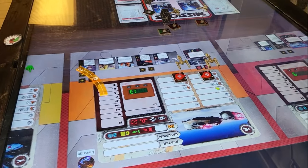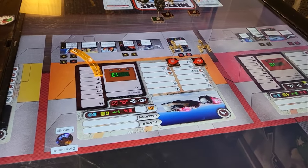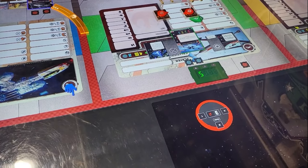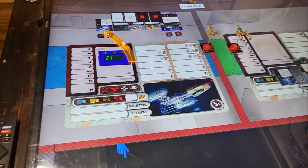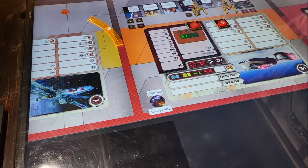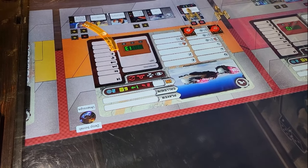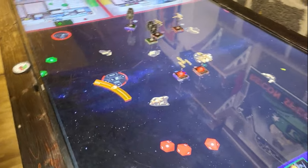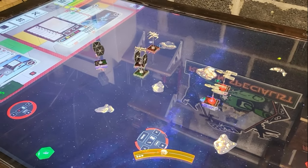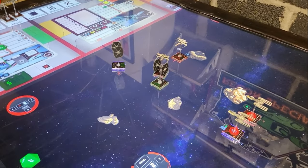Experience totals: one player got 10, another got 13, and Dan got 5 — for a combined total of around 40 experience points, about 10 each. Great job everyone! That's a wrap on Mission One. We'll definitely let you guys know what happens next time on Heroes of the Aturi Cluster.